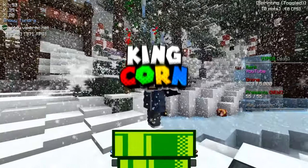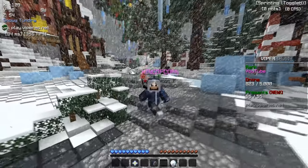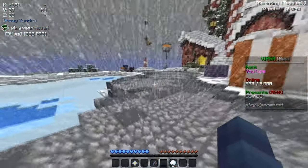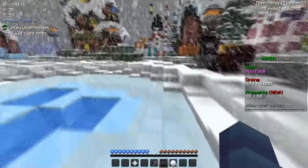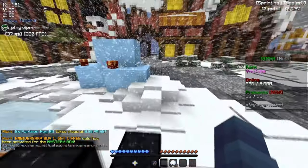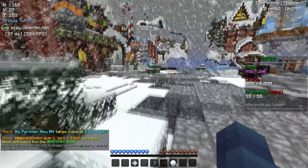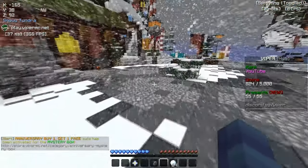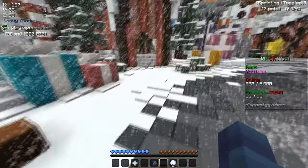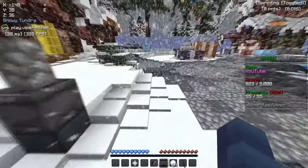Yo, what's going on everyone? Qumcorn here, and in today's video I used a new op hidden painting trap. Pretty much what the trap was: I had a painting in one of the corners of my base at the top part, and I would walk through the painting and fall into a little ledge.